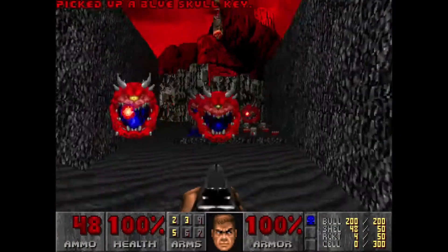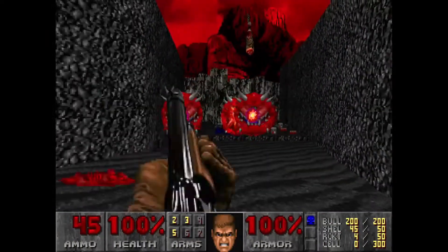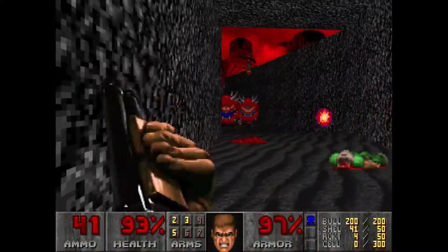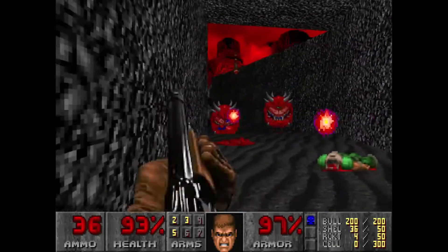The secret to this map is getting the blue key and getting the hell out of there as quick as you can — no pun intended. I kill a few cacodemons to make sure I have a route out of here, because if I tried to run past them and got trapped, then I'd be really screwed, and I'd have to redo this map.